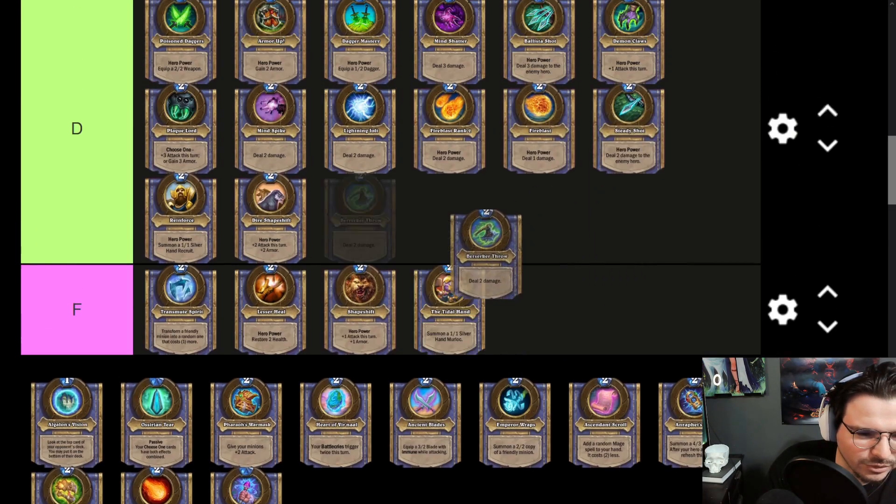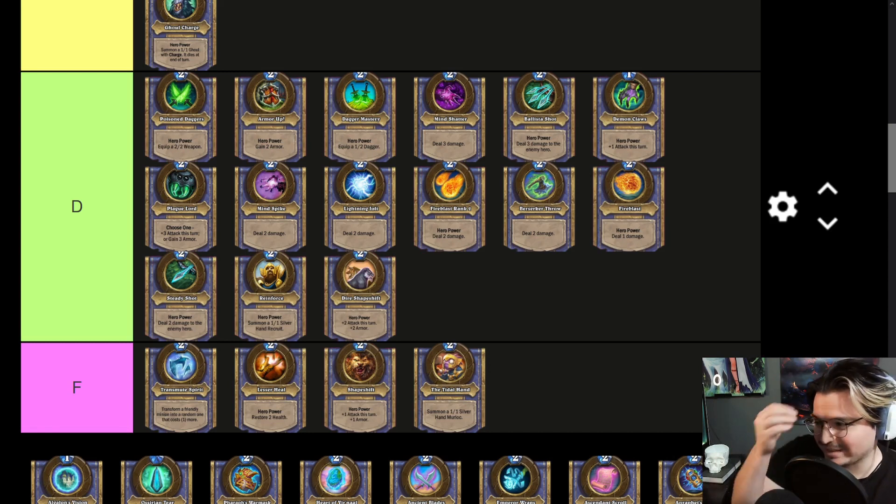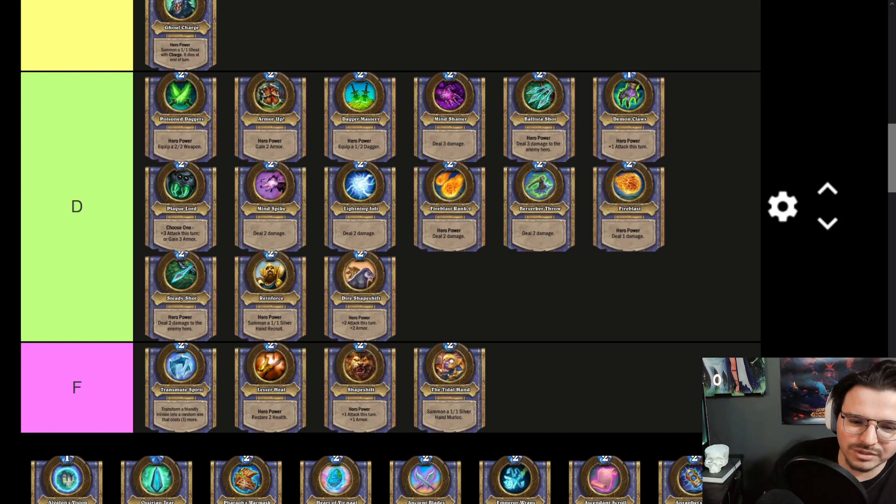Birdbreaker Throw — out of the other Deal 2 Damage Hero Powers, it's kind of weak. Have you seen the animation on it? It doesn't look that satisfying. There's some synergy with certain hero skins where if you use the Hero Power he'll start saying some things, but it's not that cool as opposed to the others.